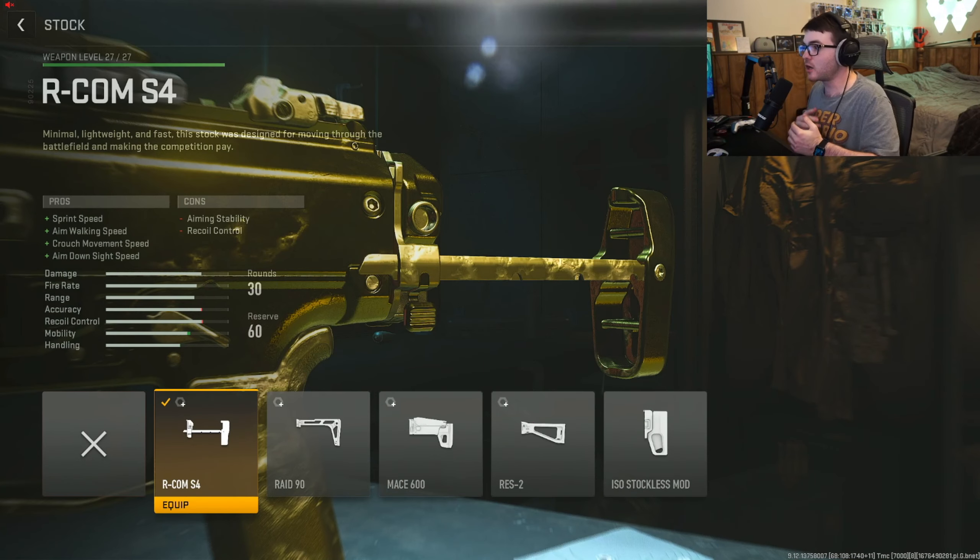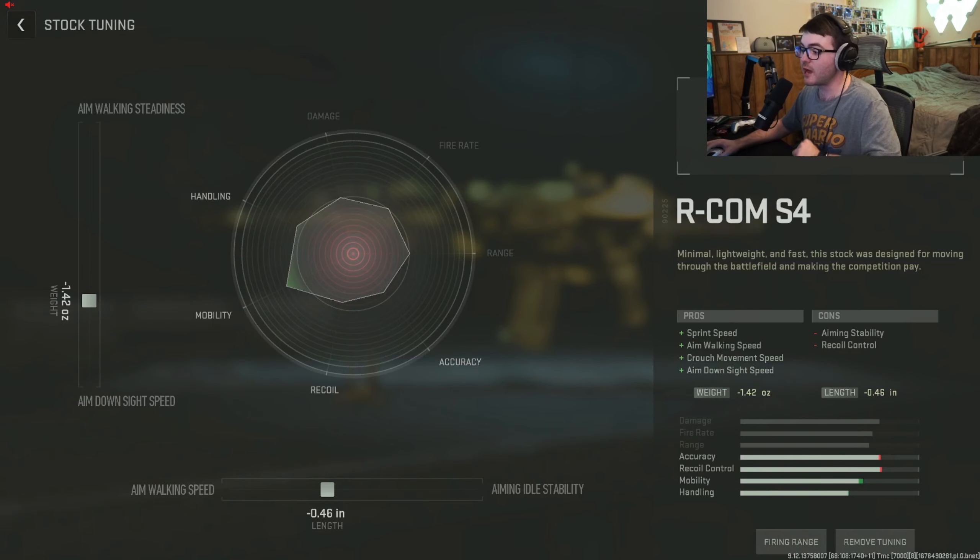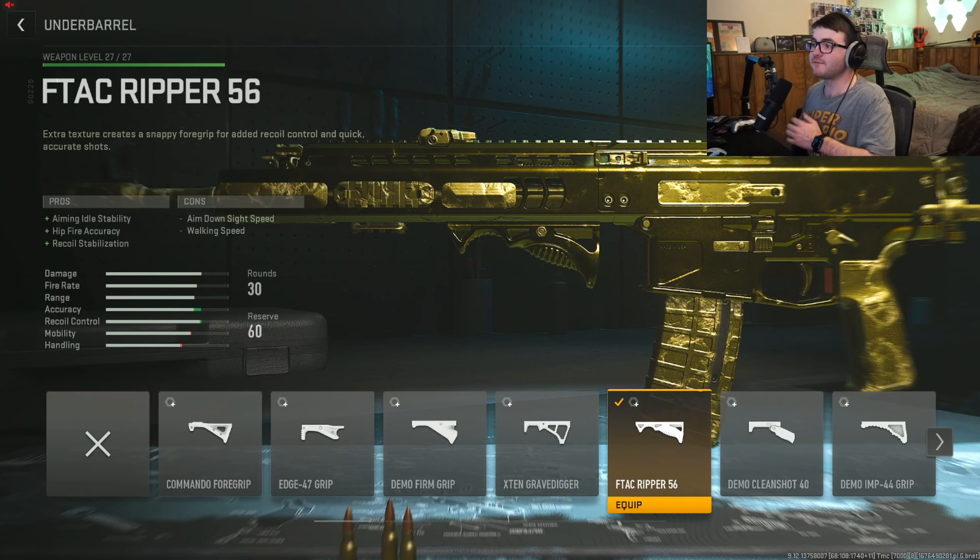Next is the stock — we went with the Rcom S4 stock for sprint speed, aim walking speed, crouch movement speed, and aim down sight speed. This is going to make the gun feel a lot more mobile, because throwing on the barrel and muzzle can slow down movement. For tuning, we gave it a little bit of aim walking speed and a little bit of aim down sight speed.